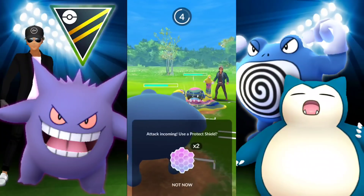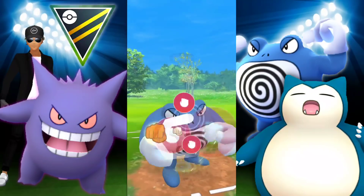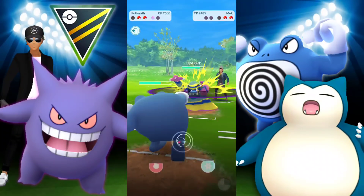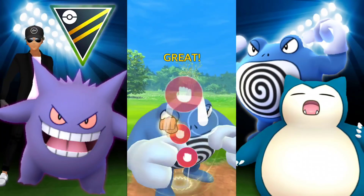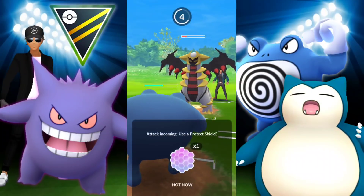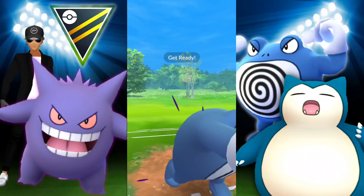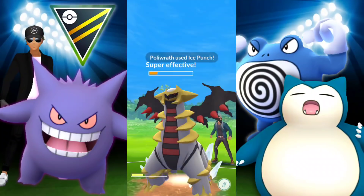We still have a Dynamic Punch and could have done a little better. They shield that up and are now shieldless. We get to another Dynamic Punch — this is going to do a lot of damage — but they switch into Giratina to absorb it. That was, I think, the turn of the game. Let's see how I'm able to play this out with Poliwrath, saving one shield left.